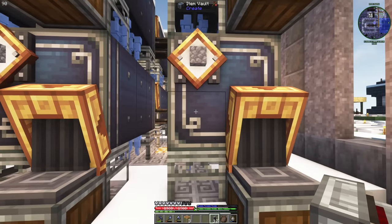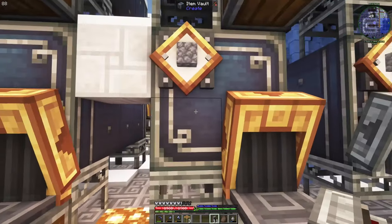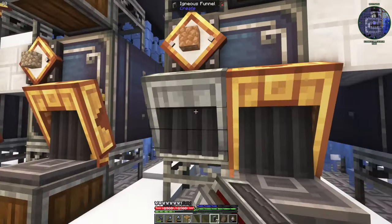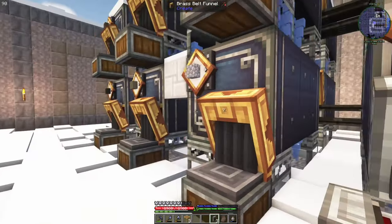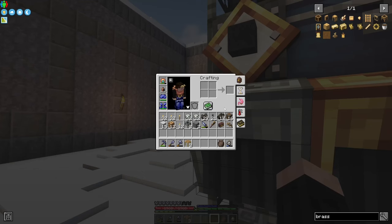Let's figure out how we are going to make the input part. It's actually simple. This is the direct input, but I'm also going to make an indirect input, which is actually the main reason for this sorting system. Yes, we are making a sorting system.